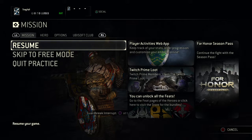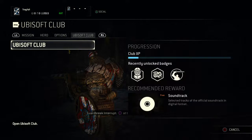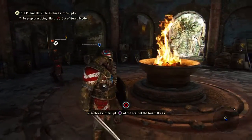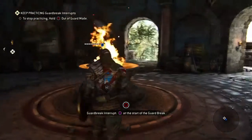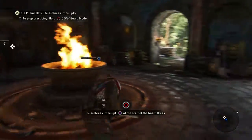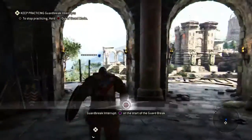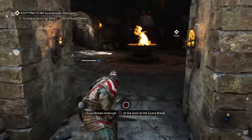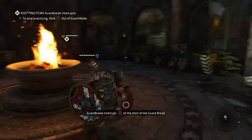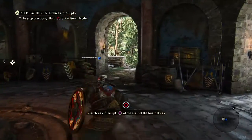Alright, so I am making a video on guard breaking and how to do it, because this game is slowly — well, not slowly but fast — turning into a who-throws-who-off-the-ledge-first situation. Square, bam, throw them off the ledge. That's the game. If you've played For Honor, you know what's going on.